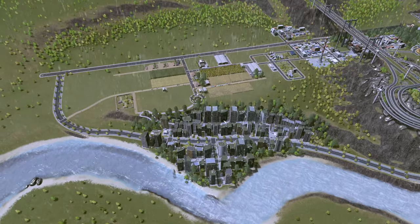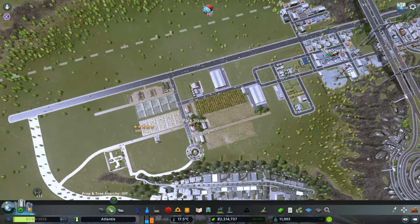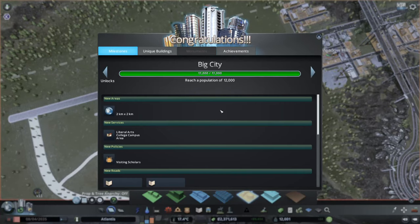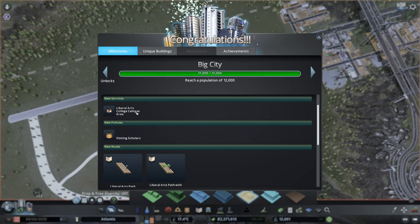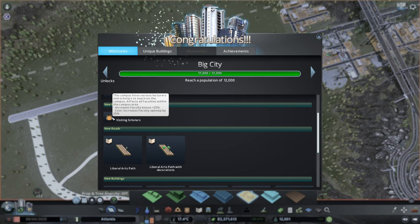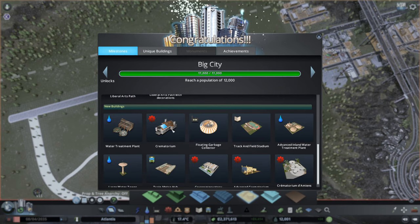This area in here we can still do some work, but we just need industrial - I'll get some more industrial for the farming area. And oh, we reached Big City! So we have a new tile. We have the liberal arts college campus area, we can have the visiting scholars policies, which gives increased faculty bonus and increased faculty upkeep. We have some new buildings including the crematorium - finally we can work with that now. I think that will be the first building I'll put out.